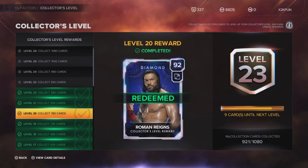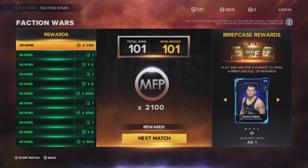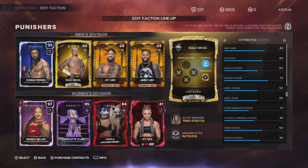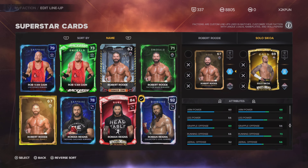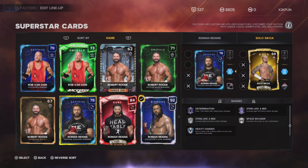Now let's check out all the Roman Reigns cards in this game for comparison. The first Roman Reigns from Proving Grounds has a lot of attributes in the 60s, a couple at 84, finisher 84. His badges: he has Determination on tier three. He does have Sting Like a Bee, but it's only on tier one, with Heavy-Handed on tier two. So this card has Sting Like a Bee even though it's just tier one, but his diamond doesn't.